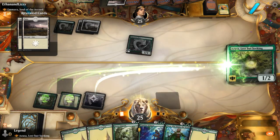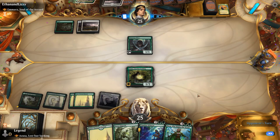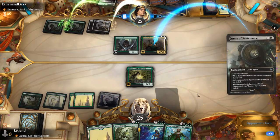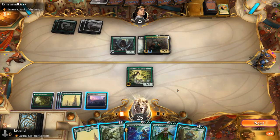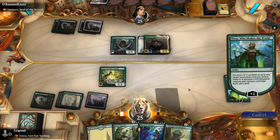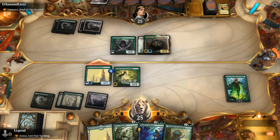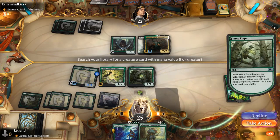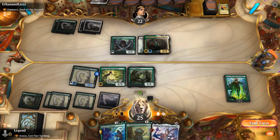We play Azusa, play two more lands, and next turn Nissa can be quite powerful. Fierce Empath helps find a finisher. We don't have any fetch lands in place, so there's no real point in getting Ancient Greenwarden. We'll look for Ulamog instead, and play Nissa. We untap our lands, attack for three since the opponent probably won't double block, and still play Fierce Empath to find Ulamog. We play a tapped Florahedron.